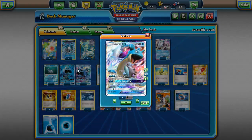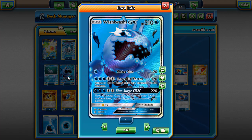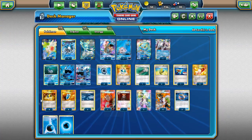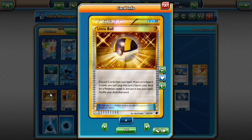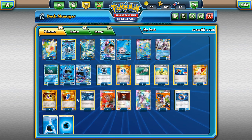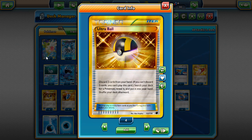Manaphy gives you free retreat, which allows you to do the Lapras-Wishiwashi Blizzard Burn play every single turn. Our goal is to build up Wishiwashi very quickly with Palkia or Aqua Patch and Max Elixir. Now for trainer cards - Ultra Ball is great with Aqua Patch because you can use it to discard Water energies and then retrieve them with Aqua Patch. I went with four Ultra Balls.